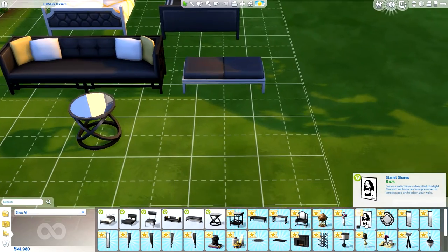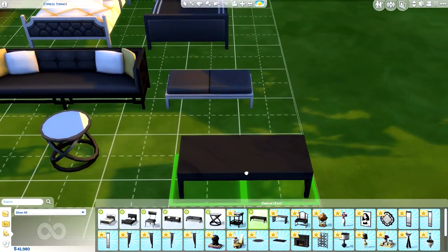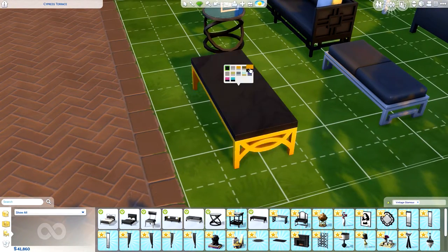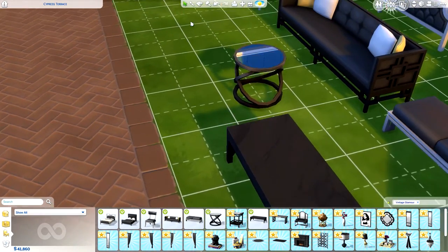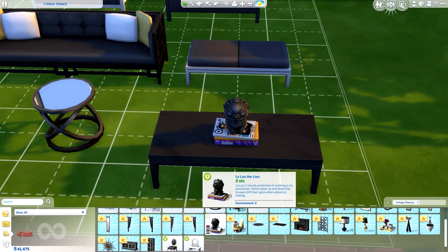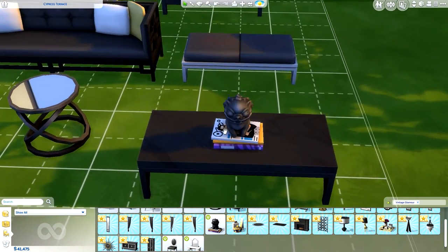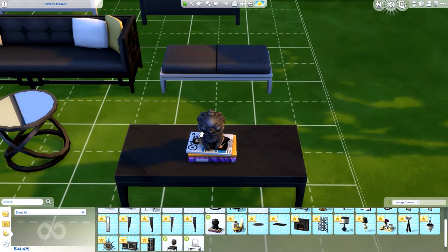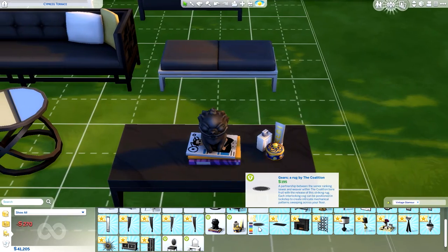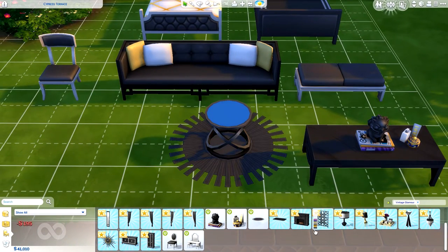There are also some new coffee tables - a lot of people were asking for a plain black coffee table and they finally got that, as well as other colour options. We've also got some new decorative items including what looks like books or a figurine sitting on books. There's also a new rug which is quite nice - we saw that in the trailer as well.